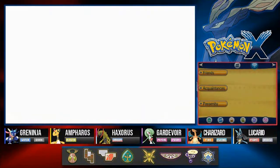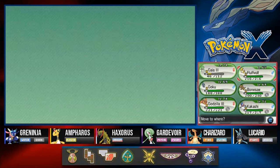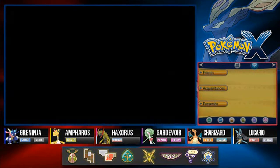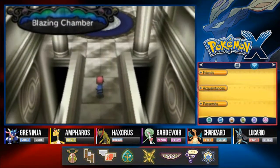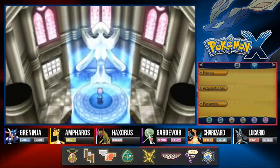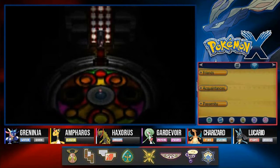One more challenge and that is Malva. She is a little bit of an interesting character — you will find out soon who she really is. Here we are in the blazing chamber, the fire type trainer. We're going straight up.